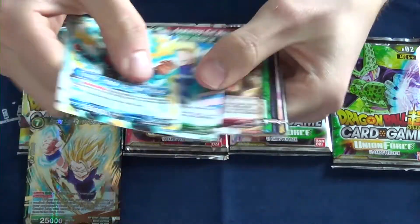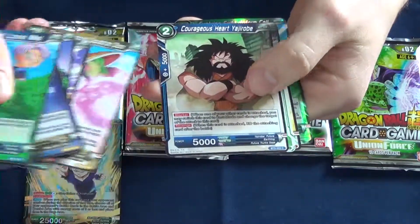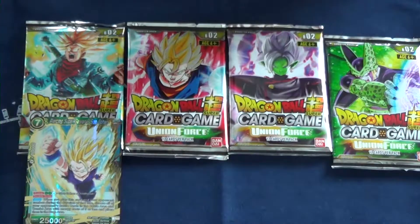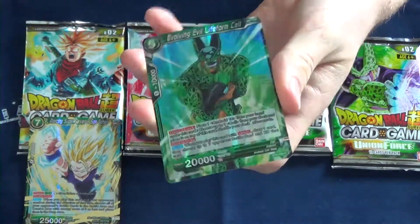Trunks Hope for the Future — first three are uncommon here. I believe that's actually a pretty good card as well. Courage Heart Yajirobe. And then we got a rare: Evolving Evil Lifeform Cell.